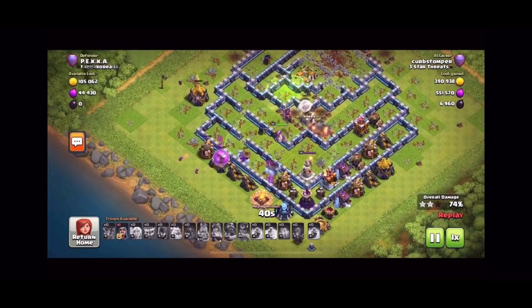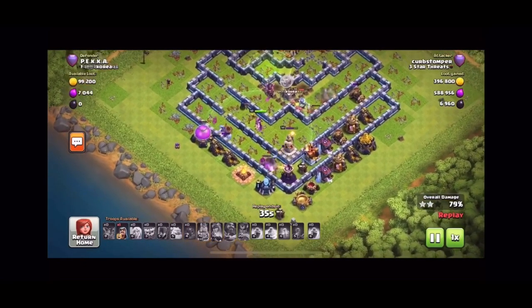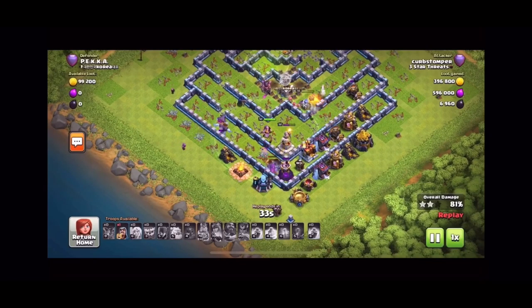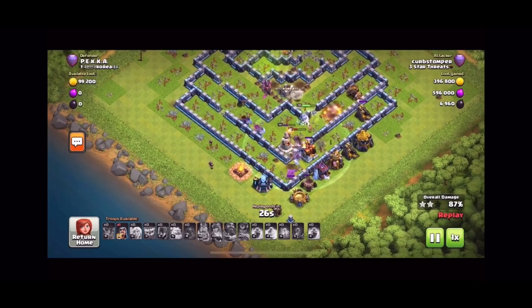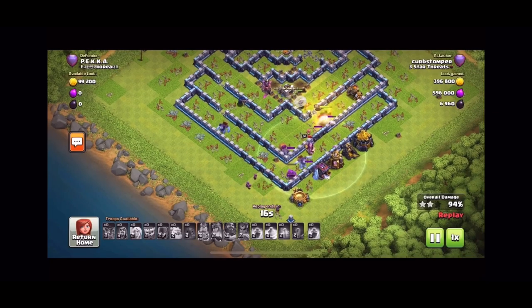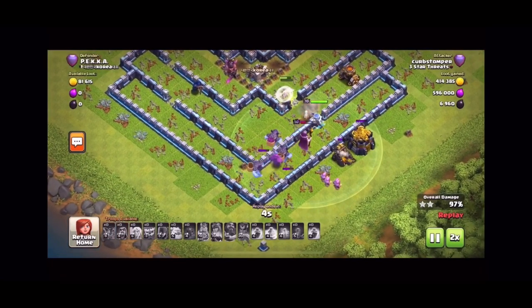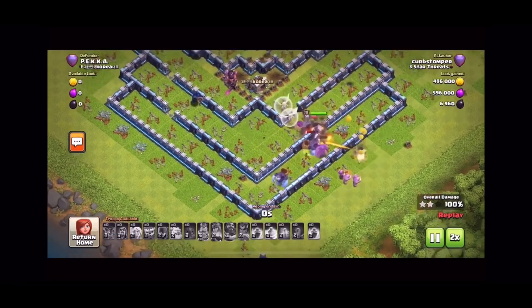Our Archer Queen is getting shot by the Grand Warden so we pop her ability. Look at that Mortar on the right side. Troops just working their way through, use our last Wizard at the bottom to help clean up. For some reason no one wants to target that Mortar on the right — the Queen would rather shoot a wall. So we'll just speed it up here and show you the 3-Star.